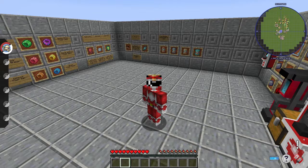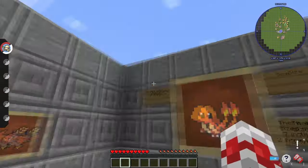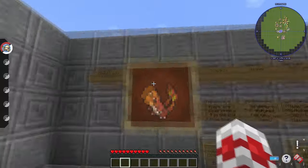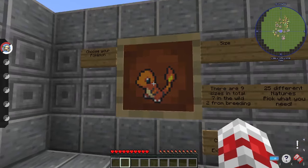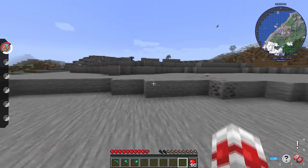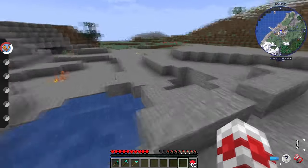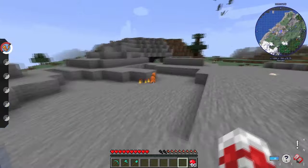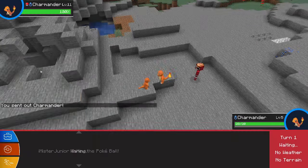We're going to jump straight into this video. The very first thing we're going to want to do is determine what Pokemon we're going to be trying to breed. For this video, I'm going to choose Charmander and breed a 100% perfect Charmander. Since I'm using Charmander, I need to get out here and catch a bunch of them. I'm in a mountainous area because Charmander spawns there during the day with a very rare chance.